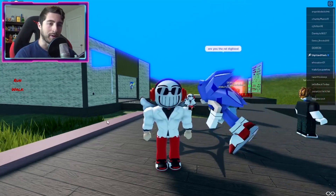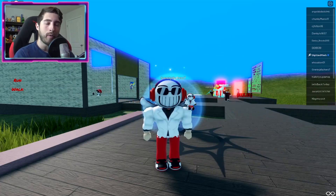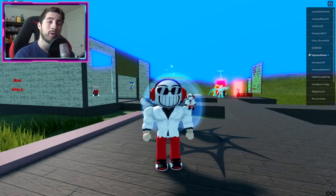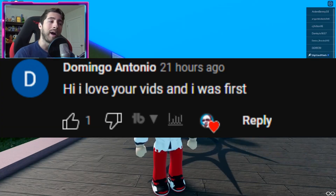Hello everybody and welcome back, my name is Digi and today I'm going to be showing you guys how to get the Rainbow Friends badge, which will also allow you to get Cyan and Yellow from Chapter Two.